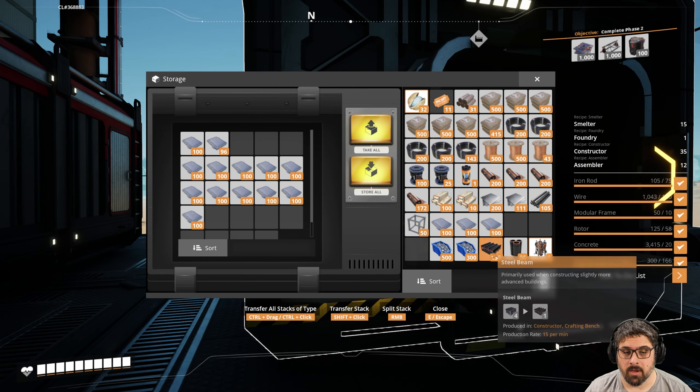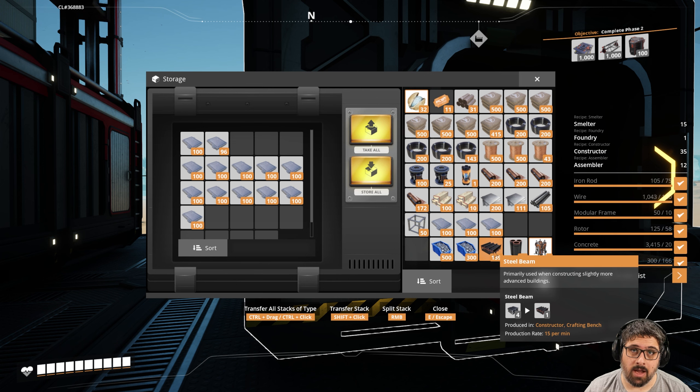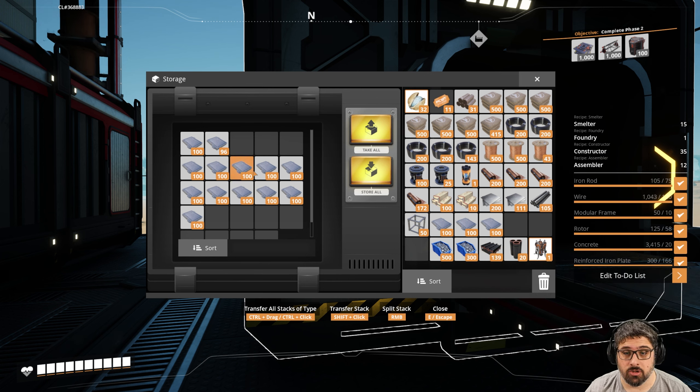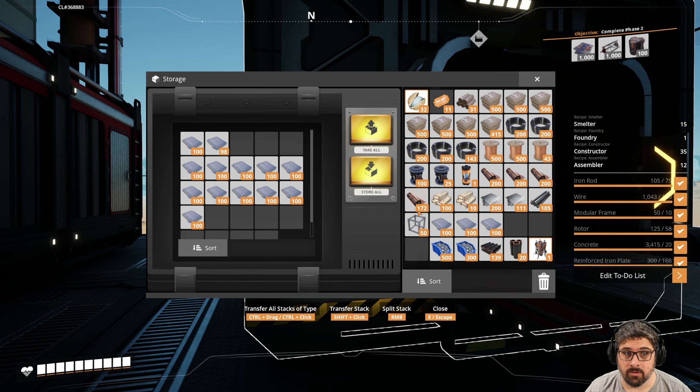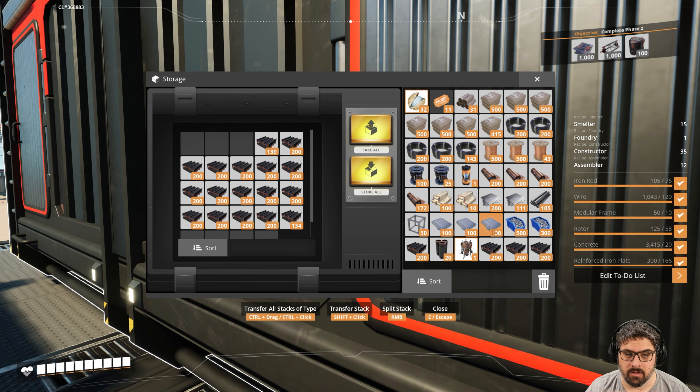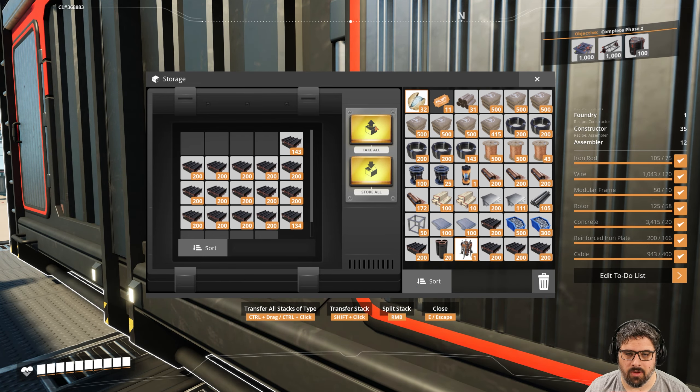If you have mark three belts for the steel beams, I would suggest those over mark two belts of reinforced iron plates. But if you don't have a lot of steel beams, just go ahead and use mark two. Outside of the input, we don't really need mark threes. In our case we have a ton of these, so we'll favor the steel beams over anything else for now.